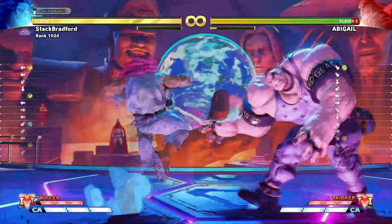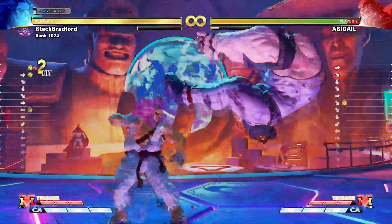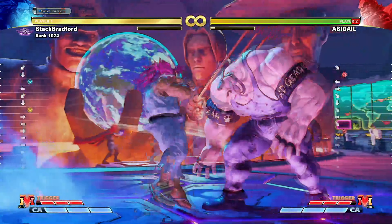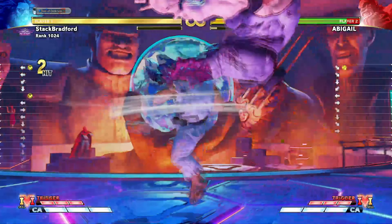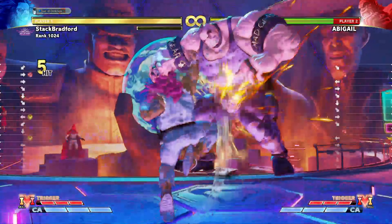On to MK tatsu — not talking about using it as a punish, I'm talking about connecting it from stand medium kick or back heavy punch. I know it seems crazy, but this comes in handy against characters like Abigail and Zangief with their far-range pokes. That's the only way you can connect LK tatsu straight up, and you can't go without that against these types of characters.